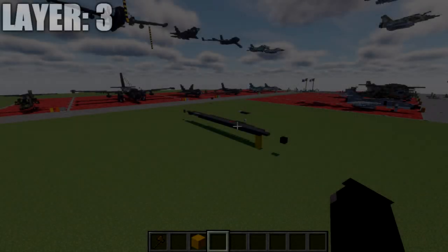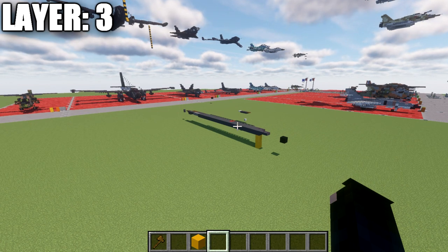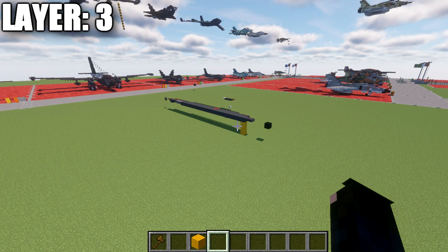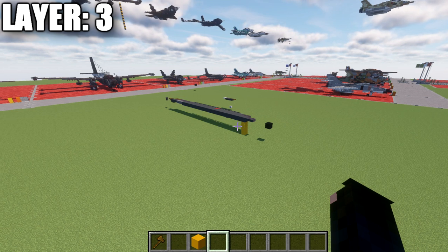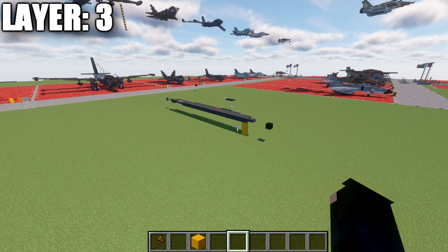Moving into our first layer, we'll be starting with layer number three, because it gives us a better basis for the aircraft to get started with. One thing to mention: if you're completely new to my aircraft tutorials, the way I structure these is half on-camera, half off. We'll be building the entire centerline of the aircraft and then the right side, and it'll be up to you to copy what we do on the right side over to the left side. This aircraft is symmetrical, so whatever we do on one side will be done on the other.